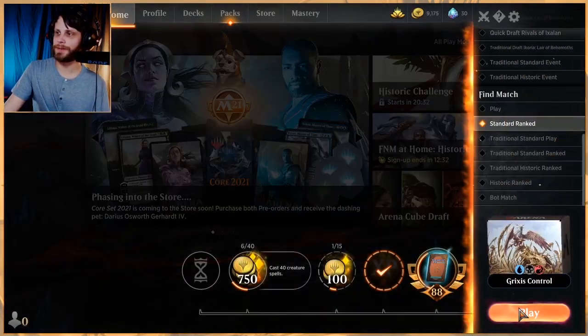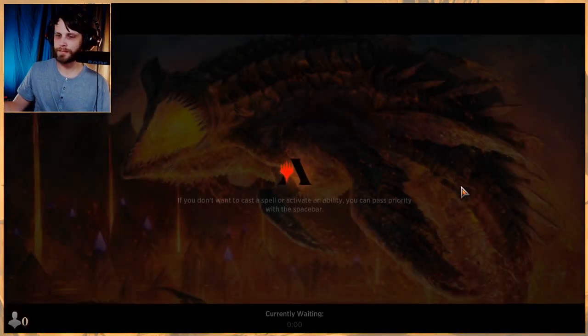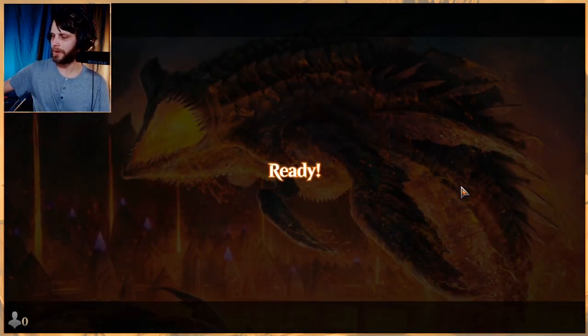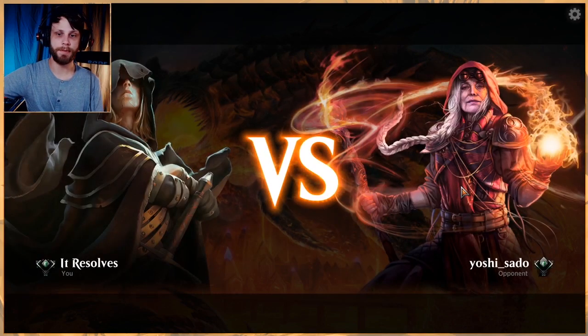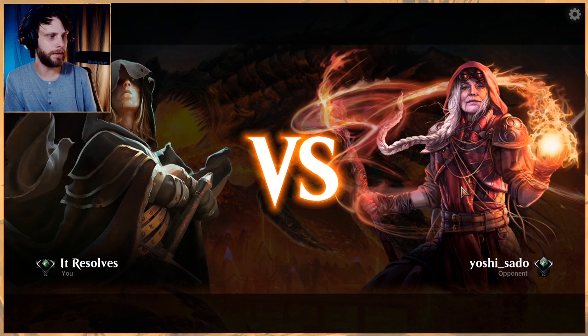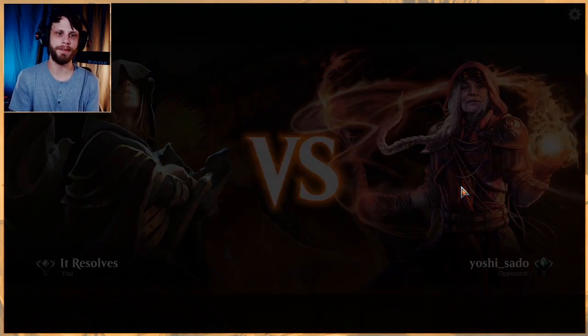As far as lands go, we're at 25. For basics we've got two Islands, two Mountains, and three Swamps. We've got two Castle Locthwains, the full suite of shock lands, and four Fabled Passages. That's the deck — tried and true, pretty straightforward, and very powerful. We'll see how our luck pans out because it certainly has bad matchups, but hopefully we can get a few wins and have a little fun on this Friday.